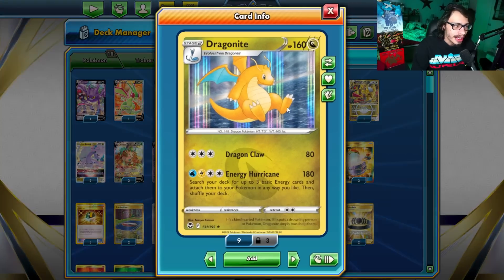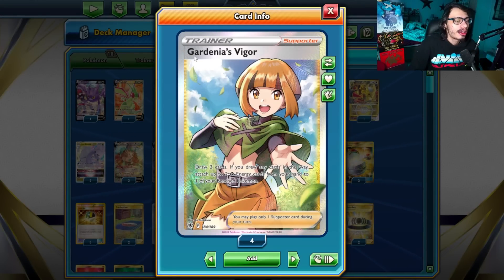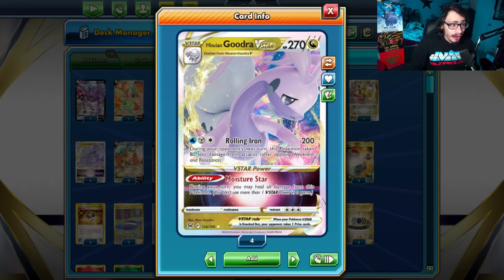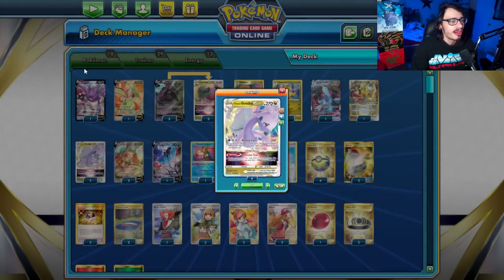Of course, we have Gardenia's Vigor, which allows us to also build up another Drago on the bench. These are all the Dragon Pokemon I've chosen to copy. The main one is Goodra — I'm playing two of it. Goodra is one of the most important cards within the deck, allowing you to do 200 damage and then take 80 less damage during your next turn. It is very, very powerful. Very good against Single Prize decks, very good against Lost Zone, very good against almost anything. I don't think there's a single matchup where Goodra is bad. That's how good this card is in this deck — if not the best card in the deck, apart from Drago of course.